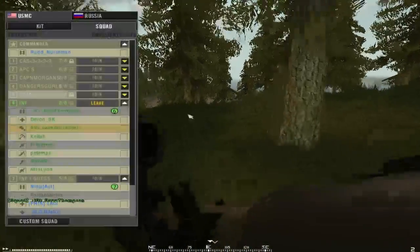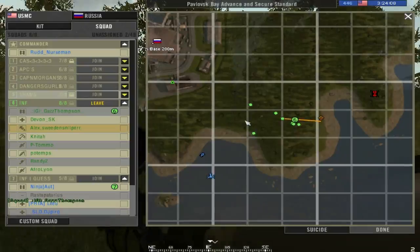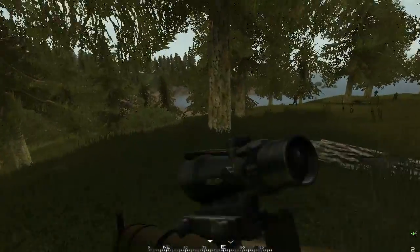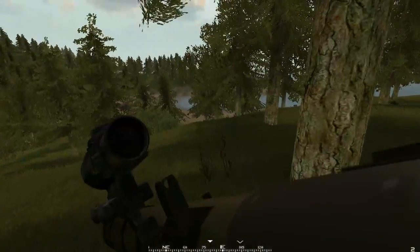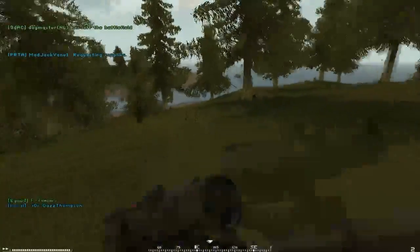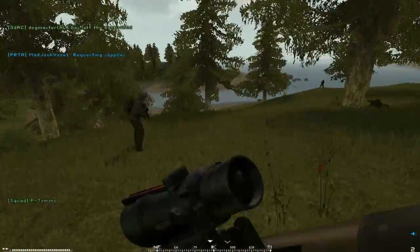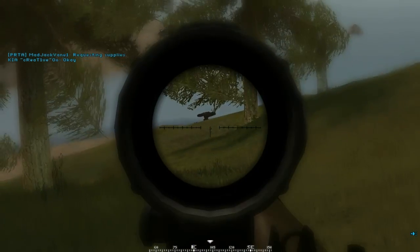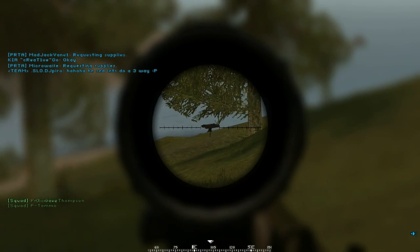I can't even see the turret though. Regroup on me. Is it down? Enemy infantry to the east. AA's still up. Should I try and get some shots in on the armor? Move out! Attack here! AT guy, head to my position. Is this you? It's directly 105. I can see the turret though. Try and get that through them.